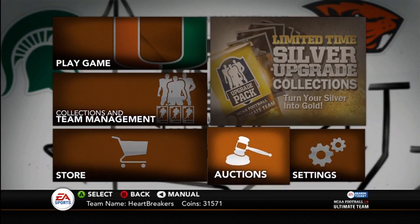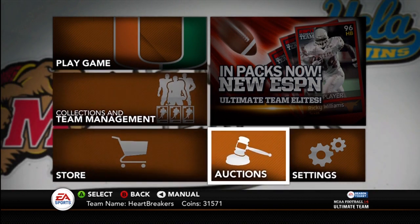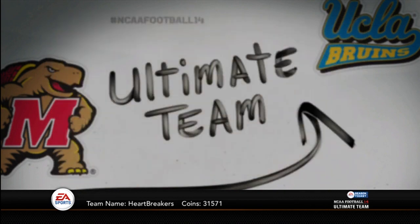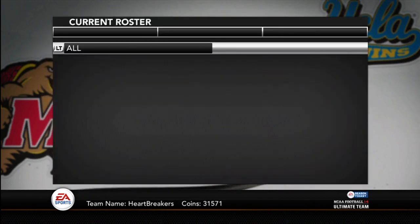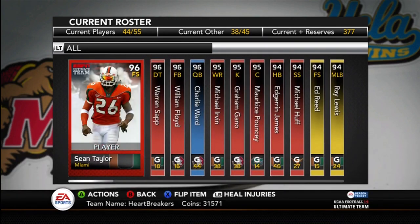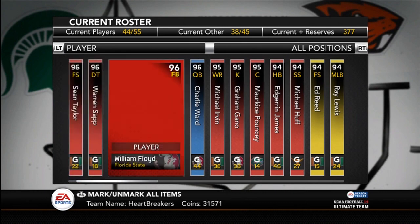I might take some Florida players that are better at certain positions — like at left outside linebacker I could play Boulware. Just let me know if you guys think I should keep my team as much Miami as possible, or if I should incorporate more different Florida players from Florida State, Florida, Florida International, Florida Atlantic, South Florida, Central Florida — all that. Just tell me.